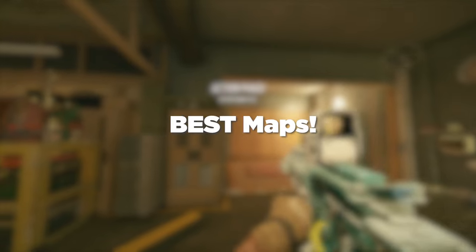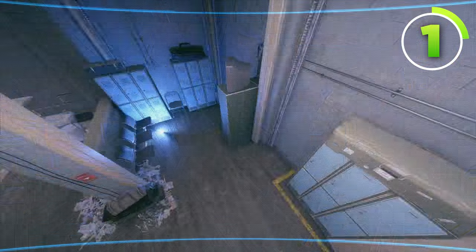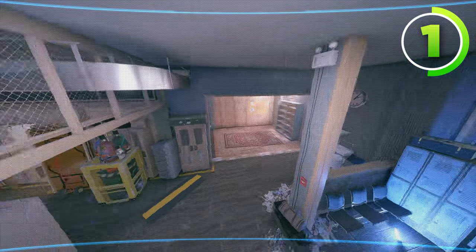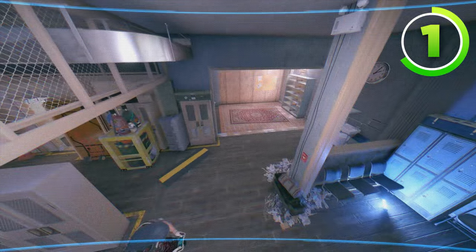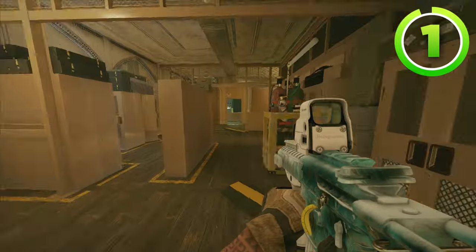Now let's move to Border, one of Valkyrie's best maps. For the first camera, you'll put it on this lightbulb inside of Armory. It's on a lightbulb so it won't get found, and it gives you all of armory and information for anybody hopping in the wall or getting a plant down, because the sound cue does actually reach this camera — so it's one of the best cameras in the game.